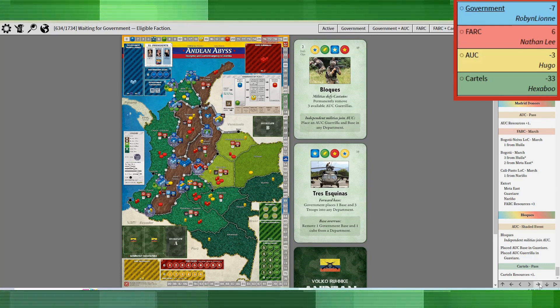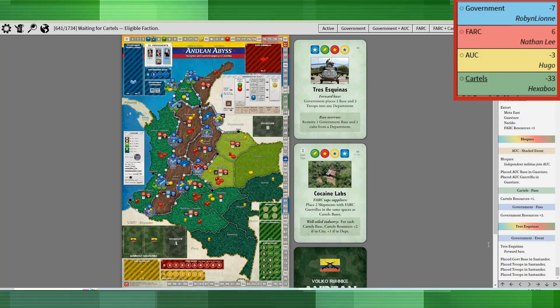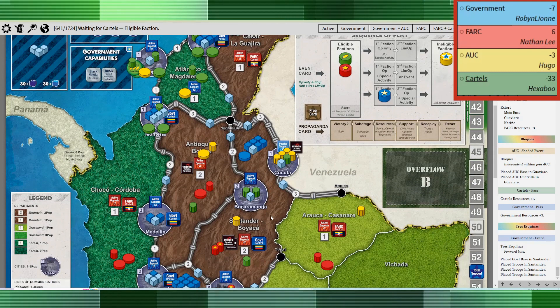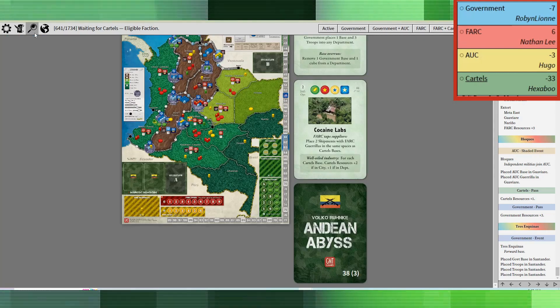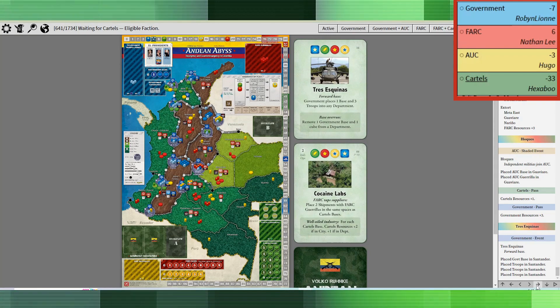In the Tres Esquinas card, the government used the event to place a base back in Santander and placed three troops as well. I thought that was kind of funny — I don't see the Santander base as being that critical. Whenever I've played the government, it's nice to have but I don't know if it's something I would sacrifice my game for.